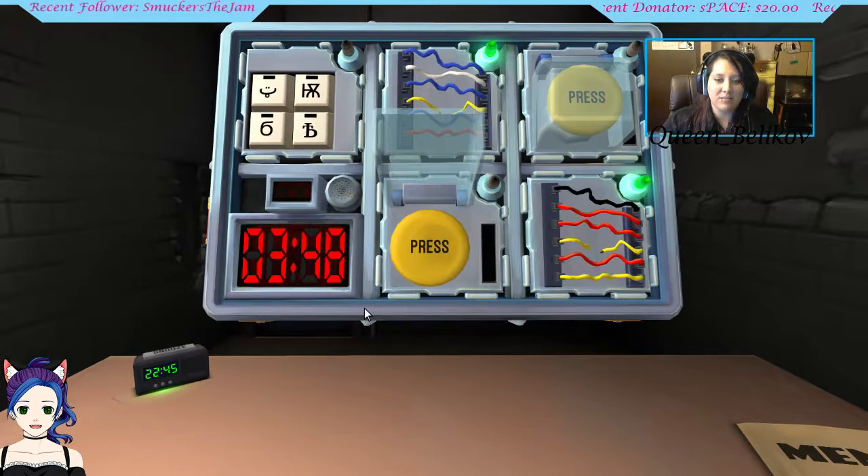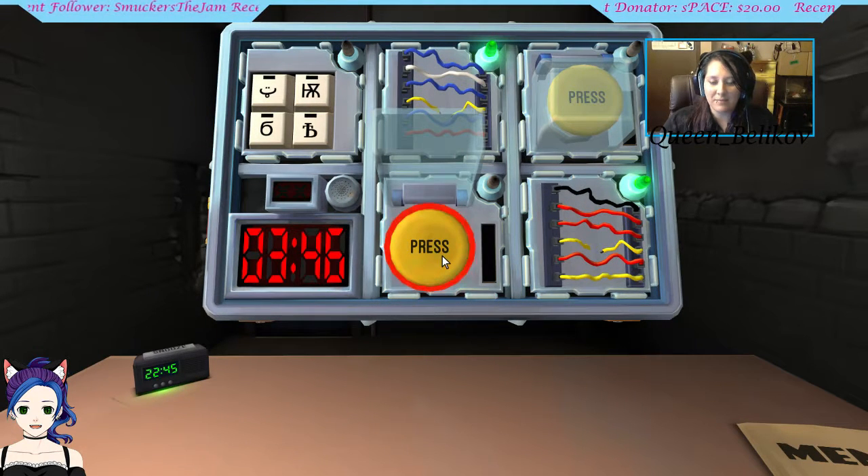Good, okay, two buttons. Yellow, it says press. Yellow strip. Release when the countdown timer has a five in any position. Good.